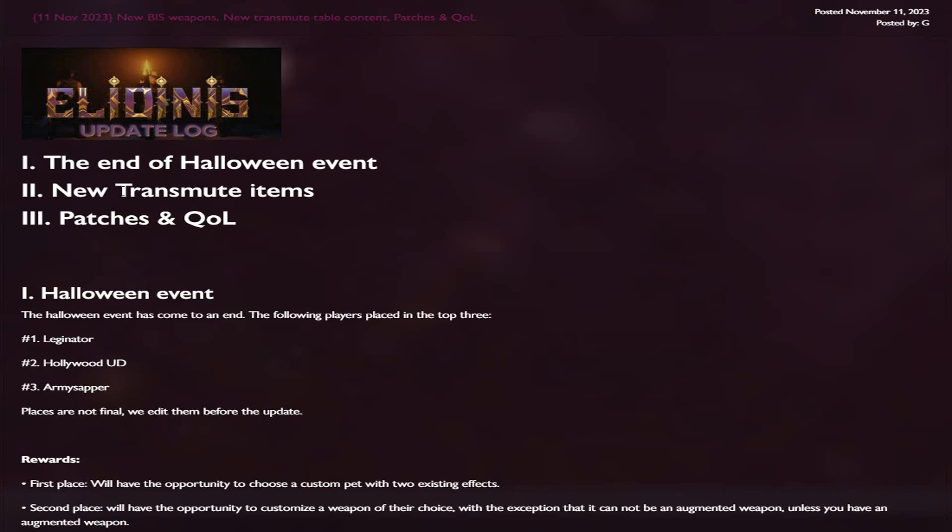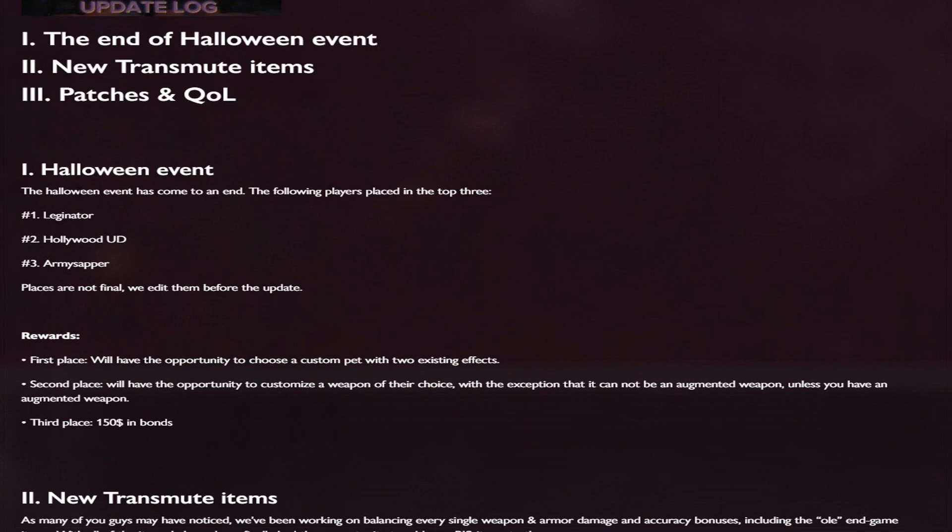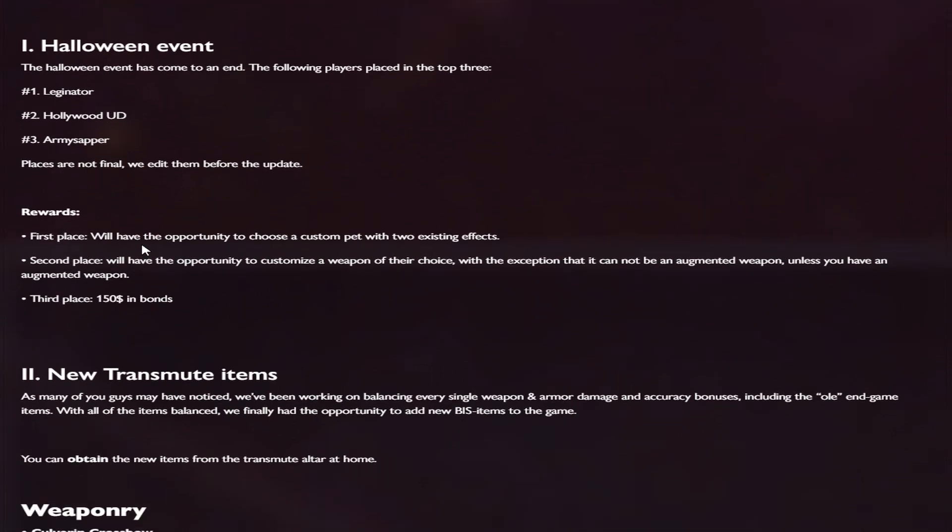So the end of the Halloween event, new transmute items, and also patches and quality of life updates. The Halloween event has come to an end, and the following players placed in the top 3: Legenator, Hollywood UD, and Army Zapper. First place gets the opportunity to choose a custom pet with 2 existing effects. Second place gets to customize a weapon of their choice, with the exception that it cannot be an augmented weapon unless they already have one. And third place receives $150 in bonds.